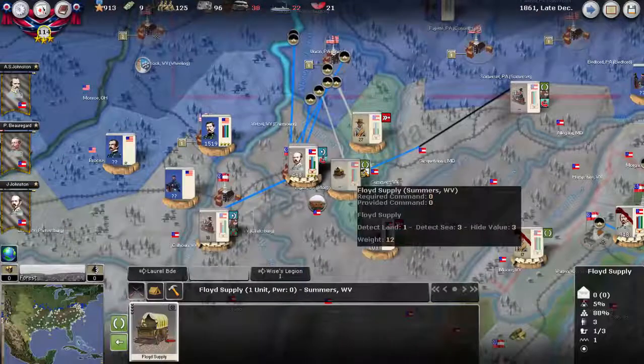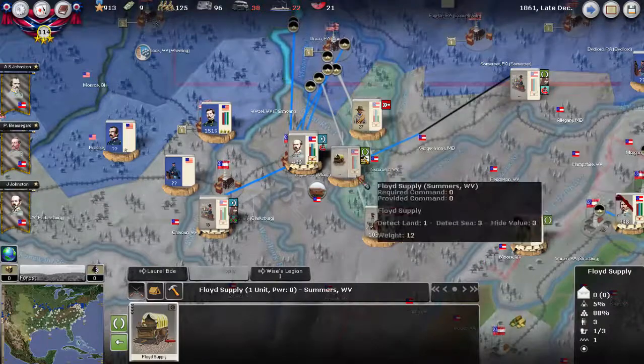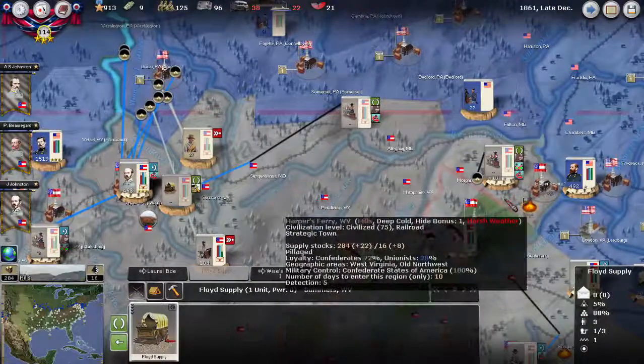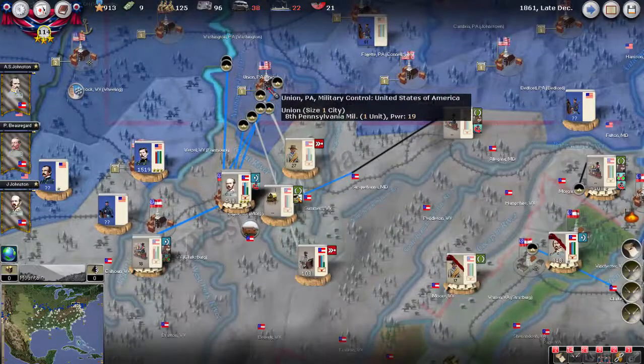So what I'm going to do is this. It's risky, but I think it's worth making this play — kind of keep the Union's focus away from more important things. I'm going to build a depot one region east of Morgantown. That should be enough to hopefully start moving supply over the railroad from Harper's Ferry. I'm going to make a push towards Union, Pennsylvania.